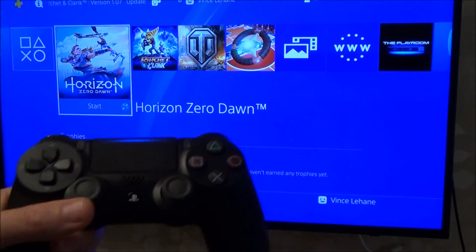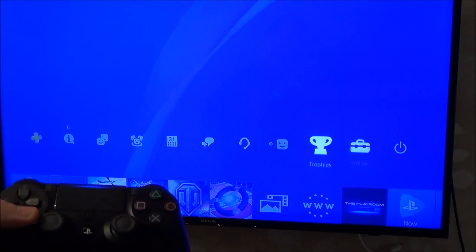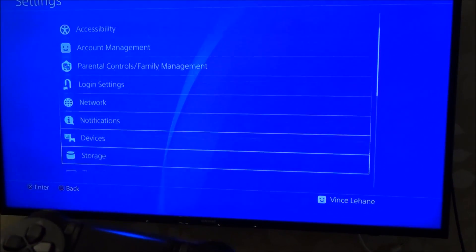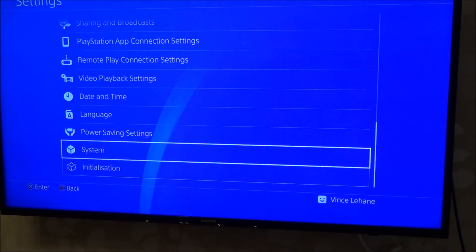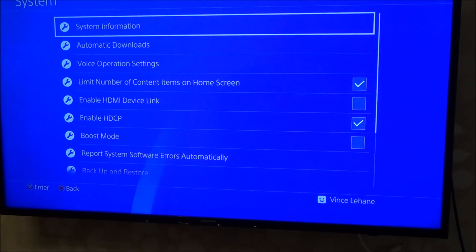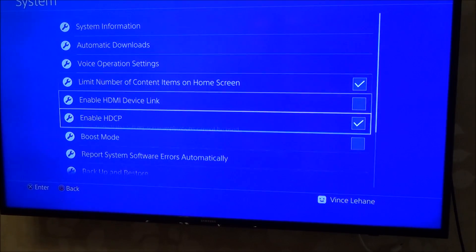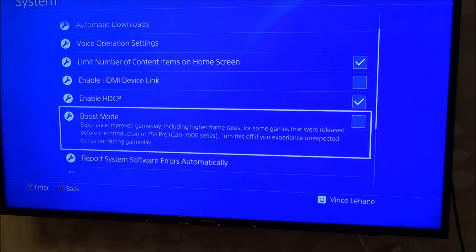To set it up, take your controller and go up to Settings — that icon there — and press X. Now go all the way down to System and press X. You'll see a new option here called Boost Mode. Go down to it and it says: 'Experience improved gameplay including higher frame rates.'